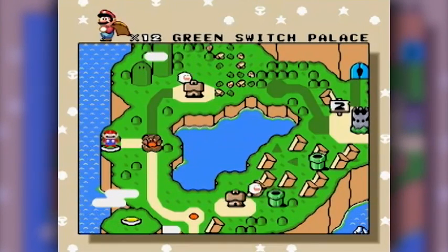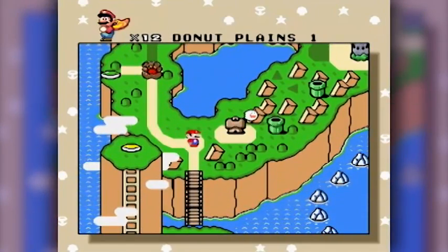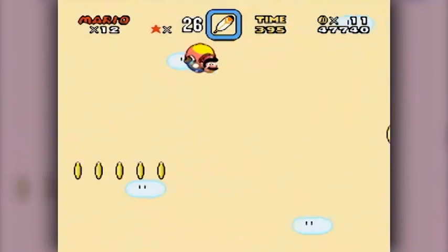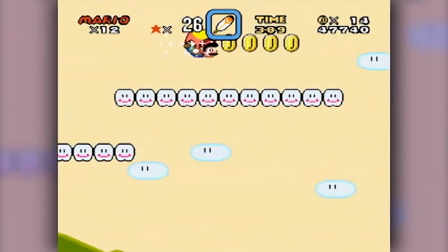Continue and save, thank you very much. Gonna go back to Donut Plains number one, where we can use those green blocks to unlock a secret level. I'm gonna go right to the stratosphere and overdo most of this level, cause we already played it once — no reason to waste our time twice.